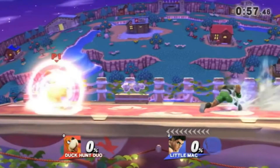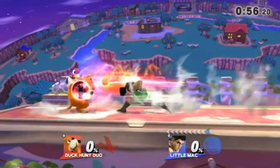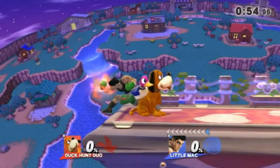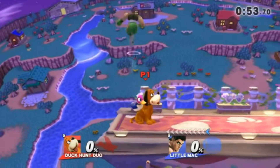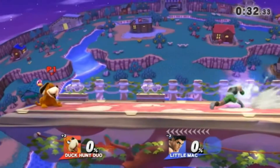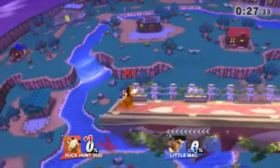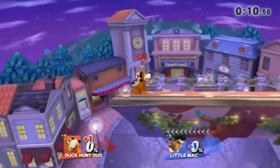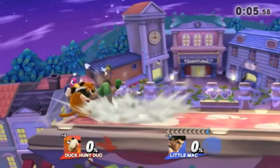Thirdly, you must not power shield. Power shields and non-power shields have different properties. Although power shields are highly resistant to breaking, except against multi-hit moves, they also mean your character does not move. In order for this to work, you have to move with Little Mac while shielding so you're optimally positioned, and that requires a non-powered shield. As a caveat, it's less likely to succeed at higher percentages, because a non-powered shield is more likely to break from Little Mac's punch — because, of course, higher percentages generally means a weaker shield.